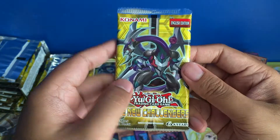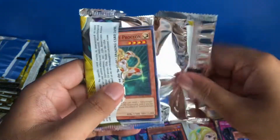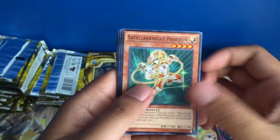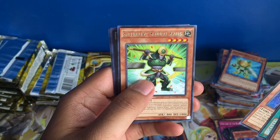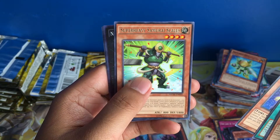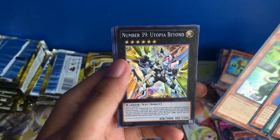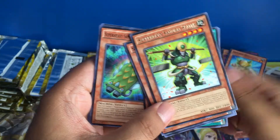I'm just skimming through the last few packs because I've already shown multiples of these cards in this video already. Oh, it's an Xyz monster. Rare Super Heavy Samurai Scales. And Number 39, Utopia Beyond — another holo. Getting down to the wire here.